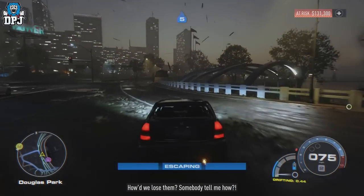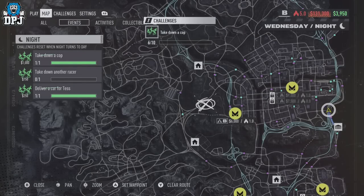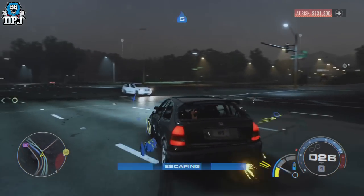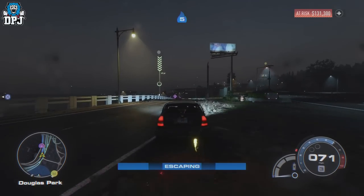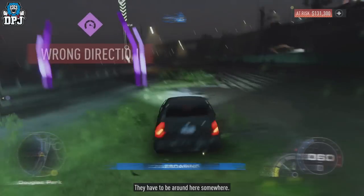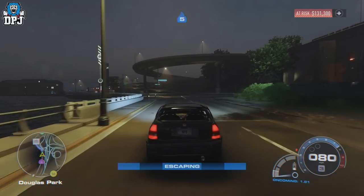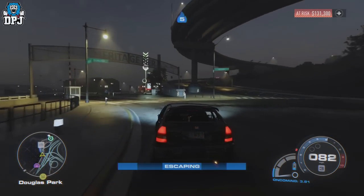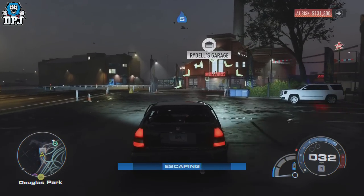There are probably multiple places on the map where you can do this, but for me this is the best I've found and it works an absolute treat. Like I said, you're underneath a bridge, so when you do get caught by that helicopter, the helicopter loses you too. I'm not sure how long this will be in the game, so take advantage of it while you can — I'm pretty sure they will stamp down on this easy money method. If any more pop up, I'll be sure to have you covered right here on my channel.